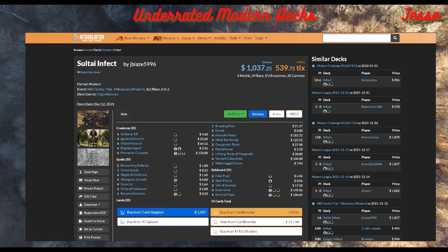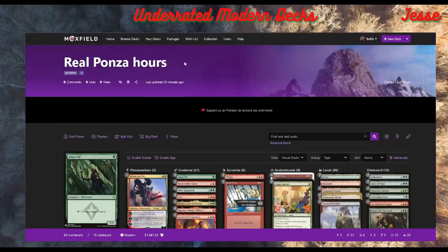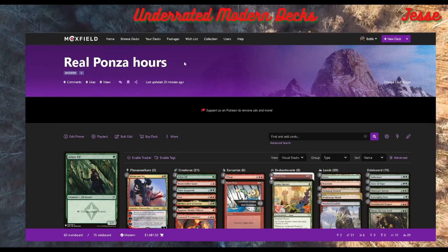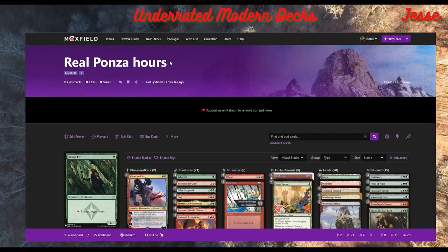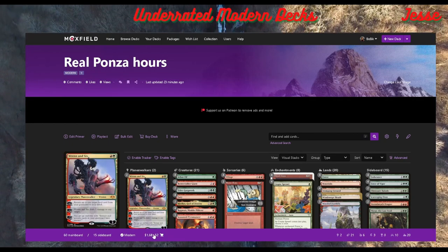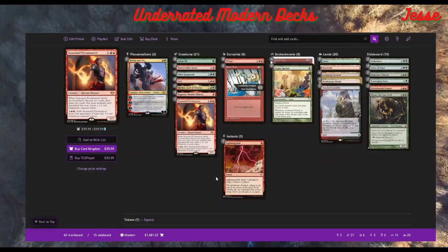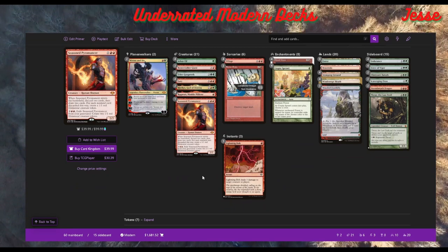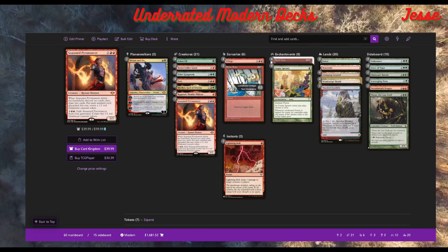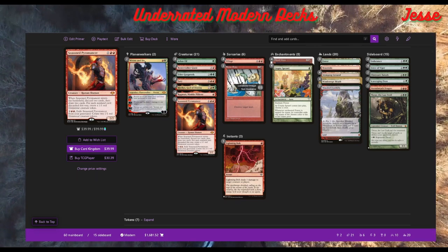Speaking of Endurance, it's included in our next deck, which we literally just brewed because we couldn't find anything like it. This is straight underground — one of those dirty decks you don't want to take home to your family, and it's expensive. We called it Real Ponza Hours. The idea is we're playing a standard number of lands with the Utopia Sprawl and Arbor Elf package, but we're playing a bunch of Modern Horizons cards: Ragavans, Spy/Pyre, Fury, Wrenn and Six.